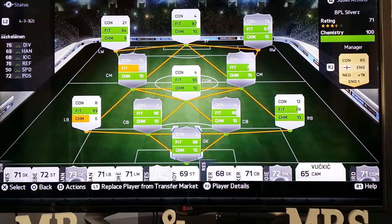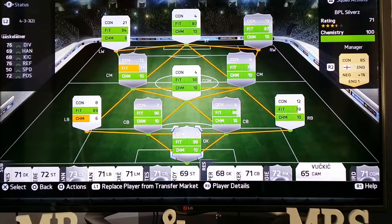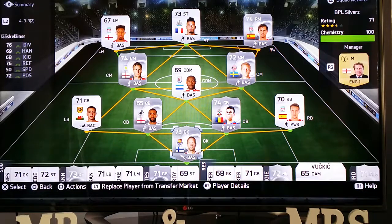Good afternoon boys and girls, it's your boy Cheese and Beans with another video from the Games Tech and Shit channel. Today we're going to be looking at a squad builder for FIFA 15 — a BPL silver team with 100% chemistry, rated 3.5 stars, 71 overall.